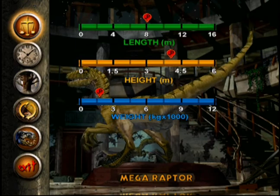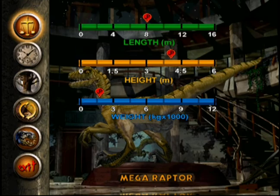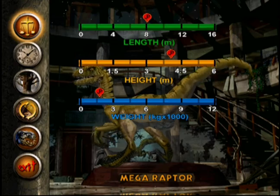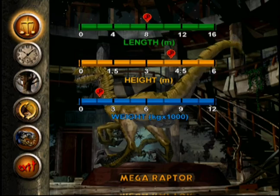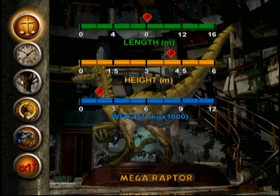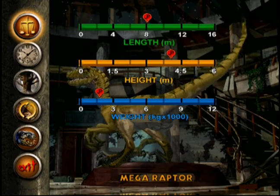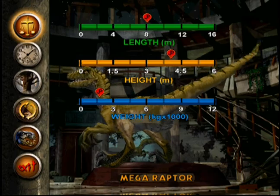Megaraptor, which means huge robber, was a fast-moving bipedal carnivore, just like its famous cousin, the Velociraptor. But the Megaraptor, as its name suggests, was larger. It was about eight meters long and four meters tall. It weighed about 900 to 1800 kilograms. This lightning-quick, bird-like dinosaur had a 35-centimeter claw on each of its hind legs that could tear into even the thickest hide. These claws, combined with its flexible neck and powerful jaws, made the Megaraptor a virtual killing machine.